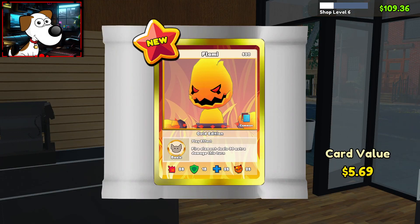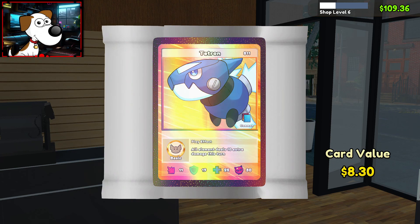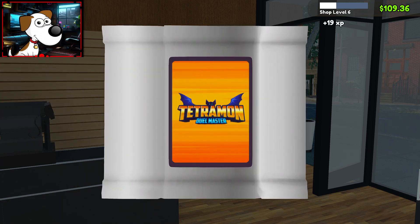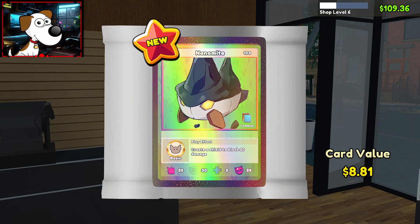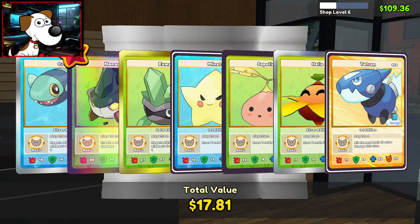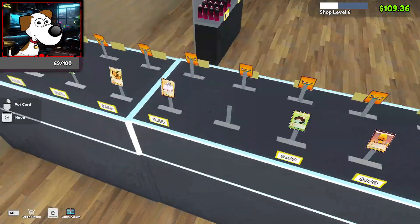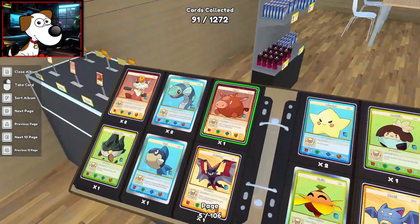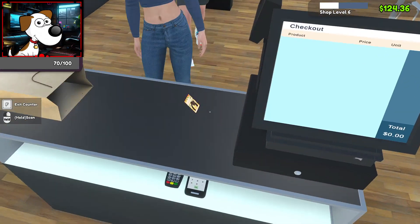$5.69 for a flamey gold edition. $5.63 for a gold edition crowbib. $8.30 for a tetron common shiny. $8.81 for new dynamite. $5.28 for the gold edition esmeri. I'm starting to see which cards are common and which ones are actually rare — how many different creatures there are to collect. I'm gonna have to check prices again, I forgot about that.